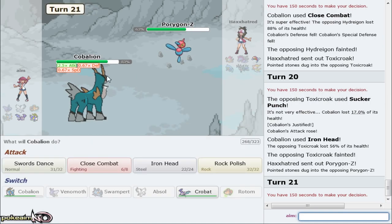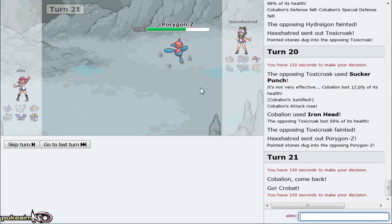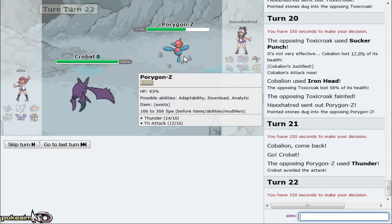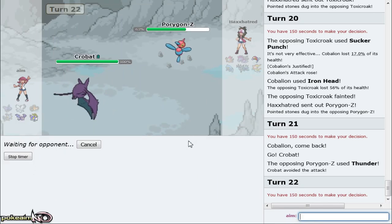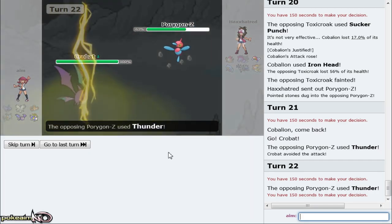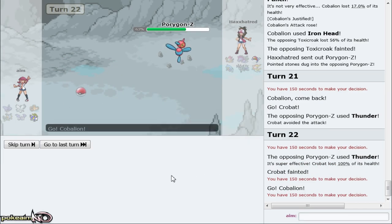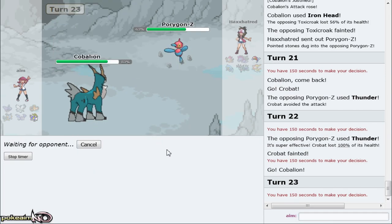Thunder is definitely threatening. He decides to go Toxicroak over Porygon for some reason and I can take it out with Iron Head. I have no idea why he went there - he has Sucker Punch. I'm able to knock him out, and then with Cobalion once I switch out and come back in I win the game unless Thunder crits me. So that was really weird. This game was really odd.